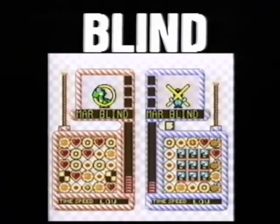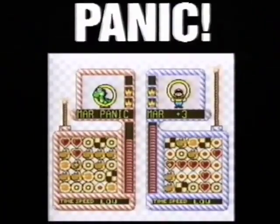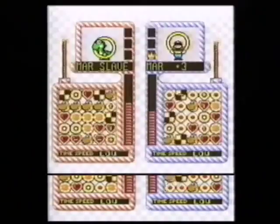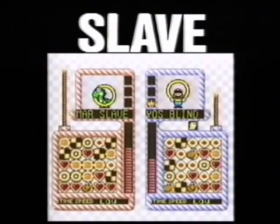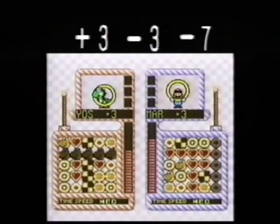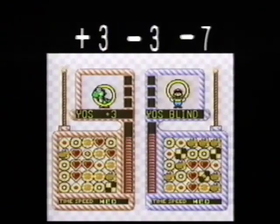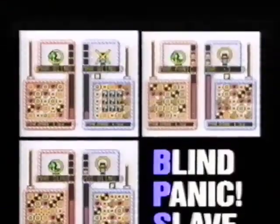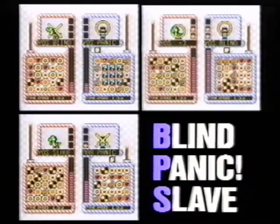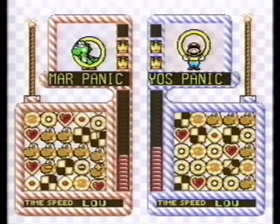Blinds make the screen invisible. Panic messes up the arrangement of the opponent's cookies. The Slave makes the opponent move the same as yourself. There are also other attacks that reduce or increase points. Furthermore, in the Super Famicom version, a BPS Special has been added, making battles even more exciting. However, if you get the timing wrong, you may be attacked yourself — so be careful.